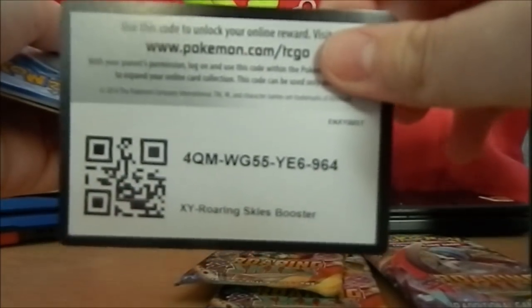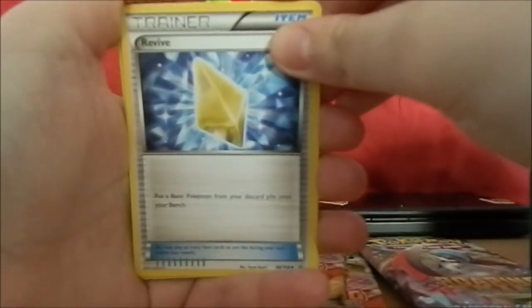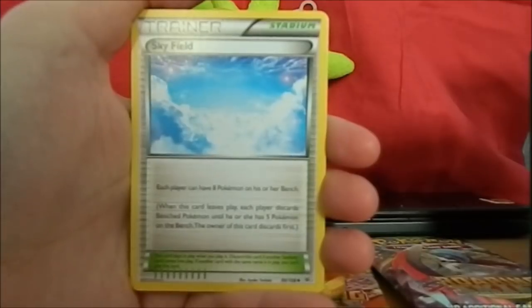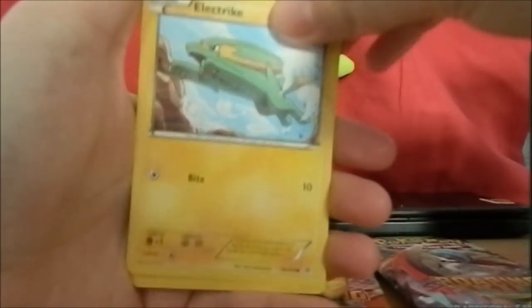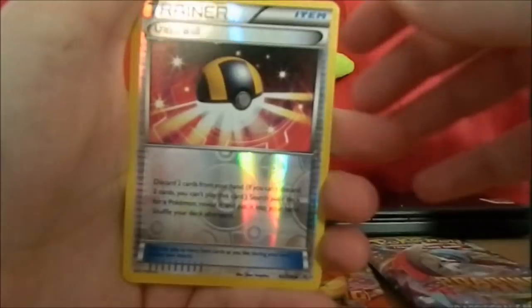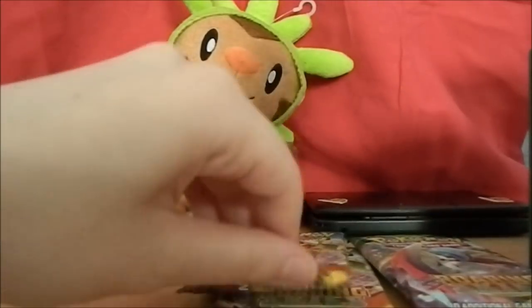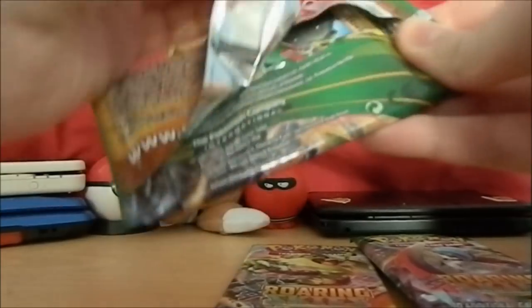Okay, enjoy the code guys! One two three to the front. First up we got a Revive, Glalie Spirit Link, Skyfield, Bagon, Electrike, Talonflame, Exeggutor, Hawlucha. An Ultra Ball reverse holo - not bad at all actually! And Talonflame as the non-holo rare. Nice, very nice. I actually got a Talonflame - I don't think I've ever actually gotten a Talonflame card before.